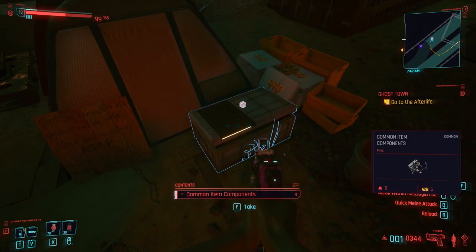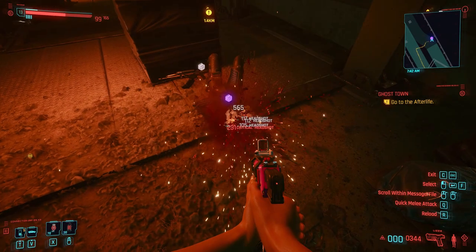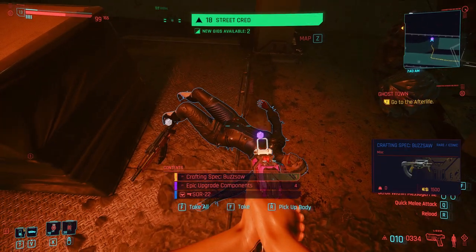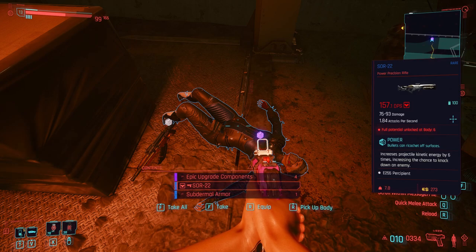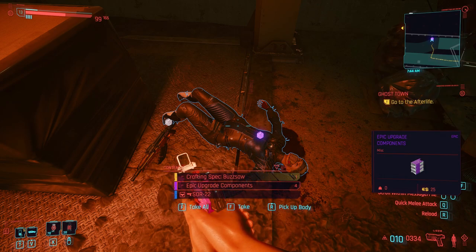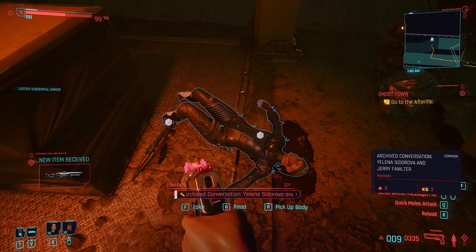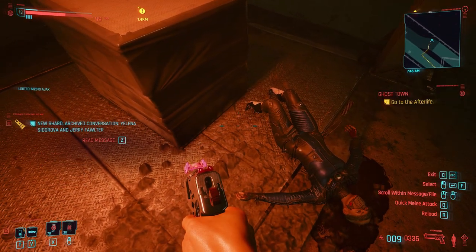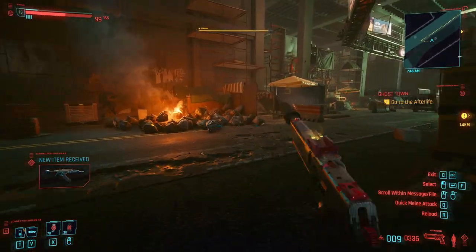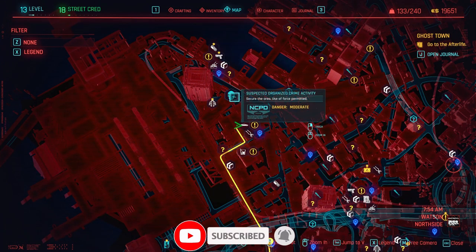The side quest we need to do for this is an NCPD one, and it is in the north part of the map in Watson — I'll show you on the map in a moment. You need to go there, kill all the enemies, and the last enemy is the woman on the floor, who I double-tap in the head because she wasn't totally dead. Double-tapping enemies in the head gives you extra points and XP, which boosts pistols or whatever gun you use — a nice little trick, since sometimes you just put them down rather than killing them completely. It's right next to a couple of Ripperdocs and you do go underground.